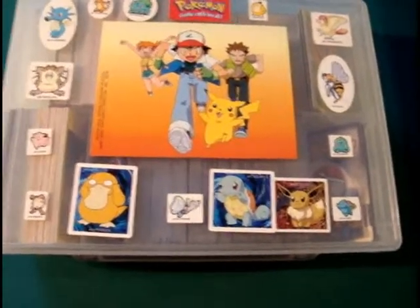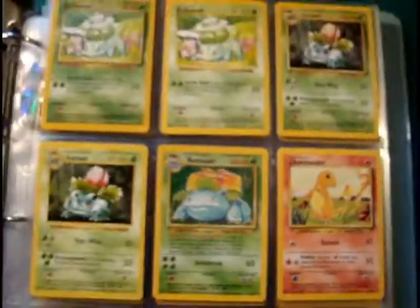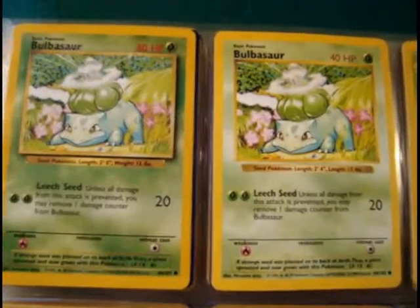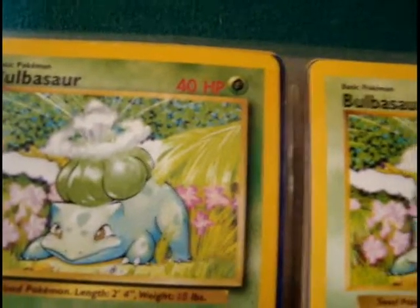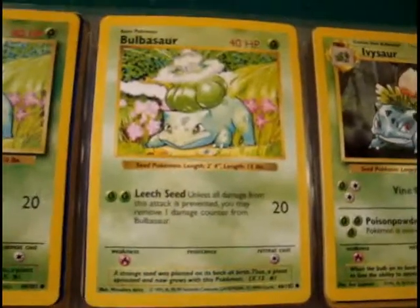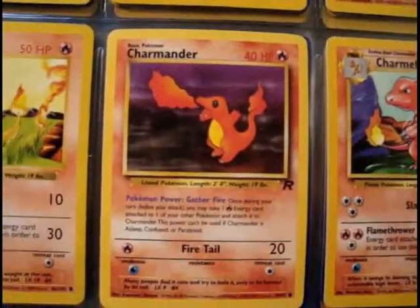Here we are with the master collection — the first 150. I have two different Bulbasaurs; you can see a slight color difference between them, and one has thinner numbers than the other. I'm assuming the one with thicker lettering was an original print, even though it doesn't say first edition. I kept them separated. That Charmander is an original one, and that one is Team Rocket, which came out later.